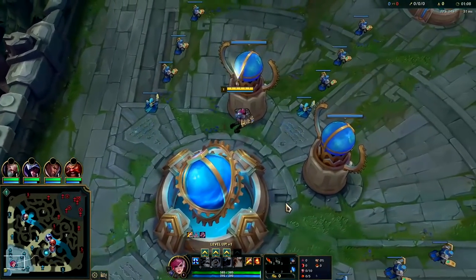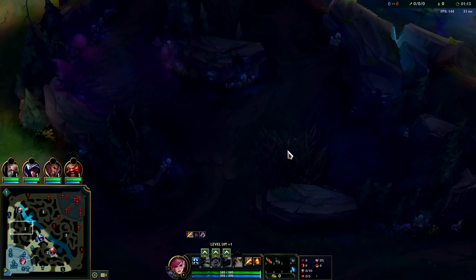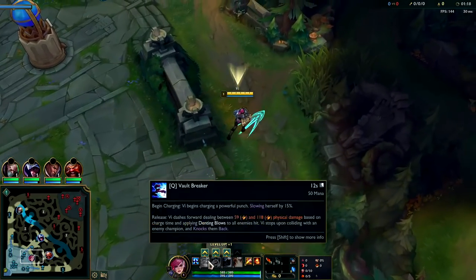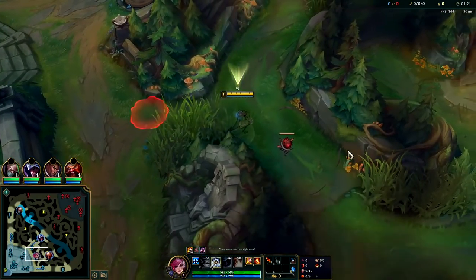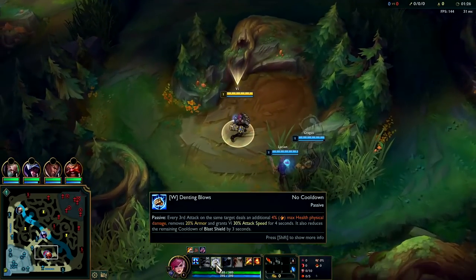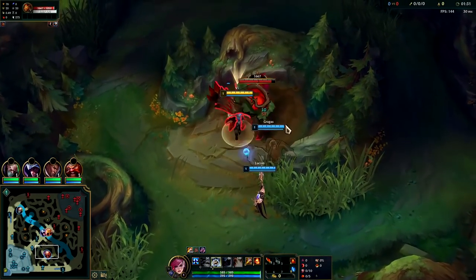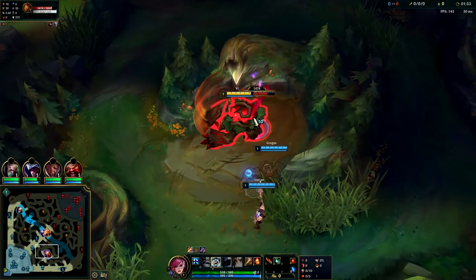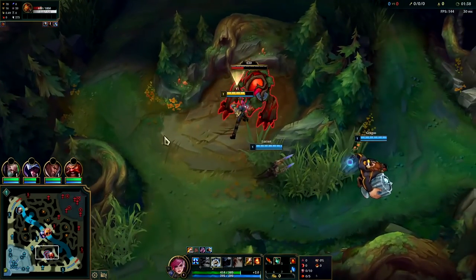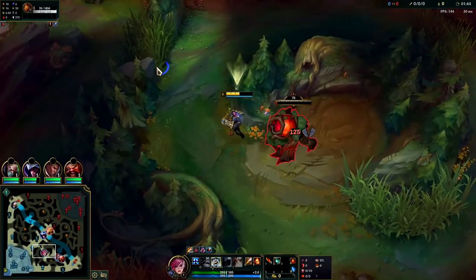You typically start with your bot lane for the best leash possible, though Vi does clear better off the blue side because it's more single-target camps rather than multi-target camps. She clears multi-target camps well once she's level three. You normally want to start W for your fastest clear — get that extra tax feed bonus, that big percent-based hit doing four percent max health. Something like a buff camp has triple the HP, so every third hit comes down heavy. Keep your attack speed up the whole time with constant autos.